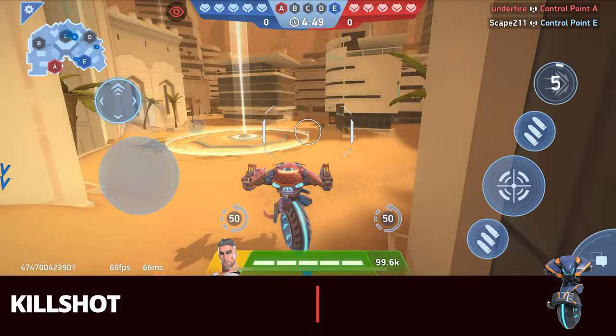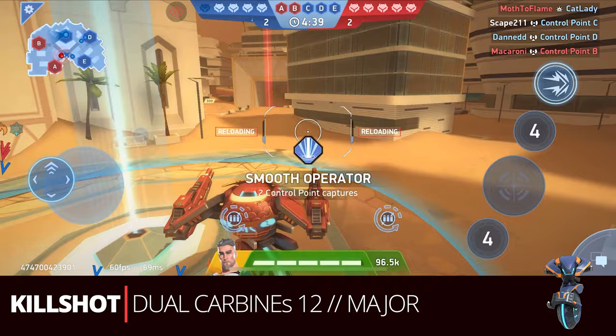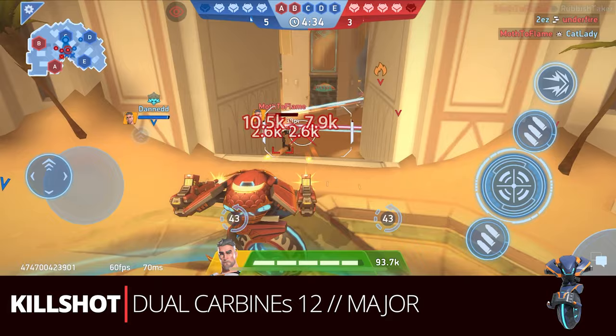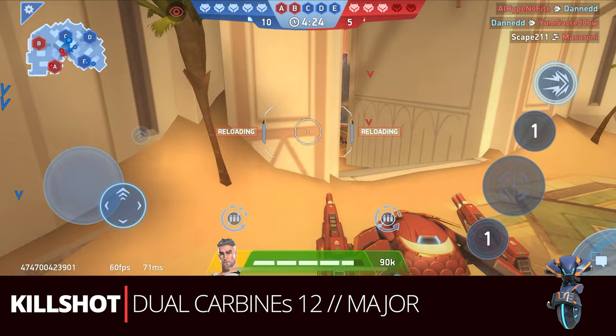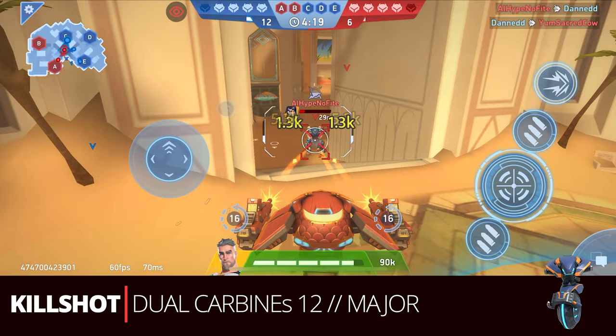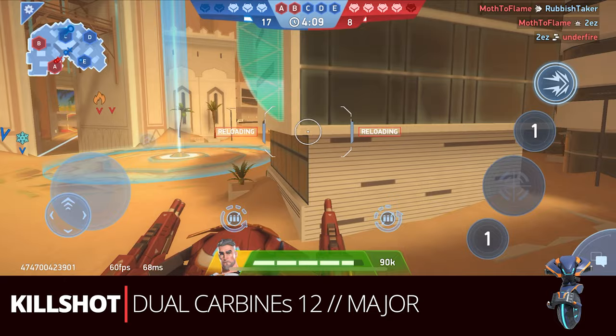First up we've got Kill Shot — Kill Shot with dual Carbine 12s and Major. This build is maybe slightly controversial because not many people put the Carbine 12s on Kill Shot, but you're going to have to with our limitations. In most game modes — CPC, 2v2, general play — Kill Shot is usually an opener, a beacon runner, an assassin for dealing with certain mechs. He's not really a mech with a lot of body to last you through the whole match.